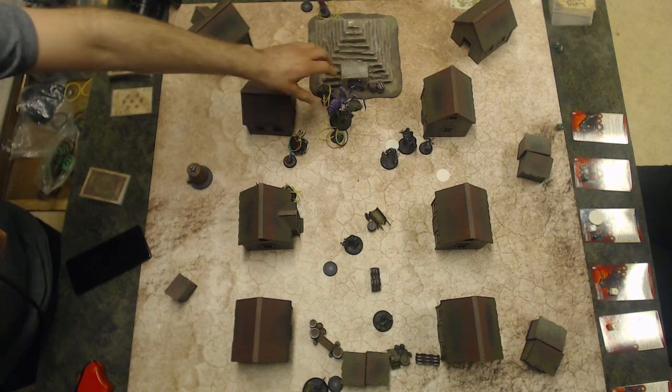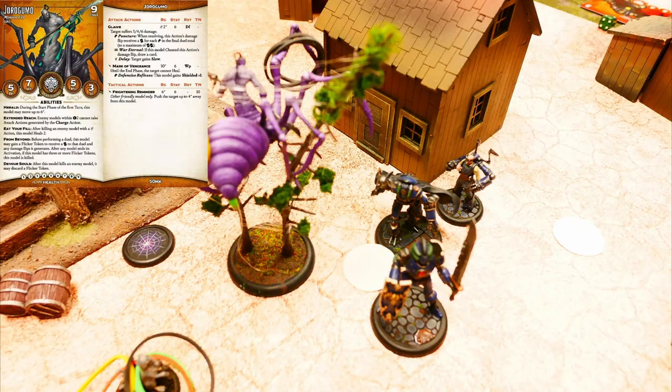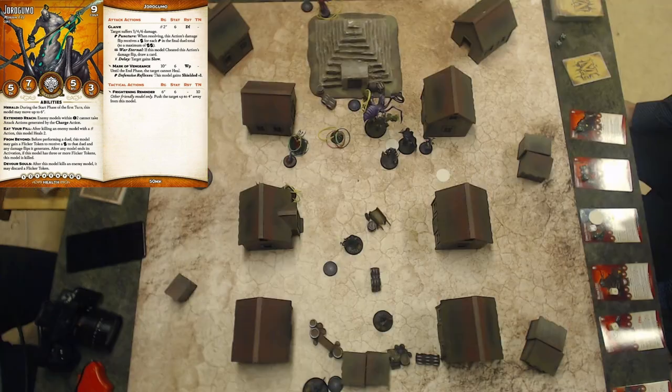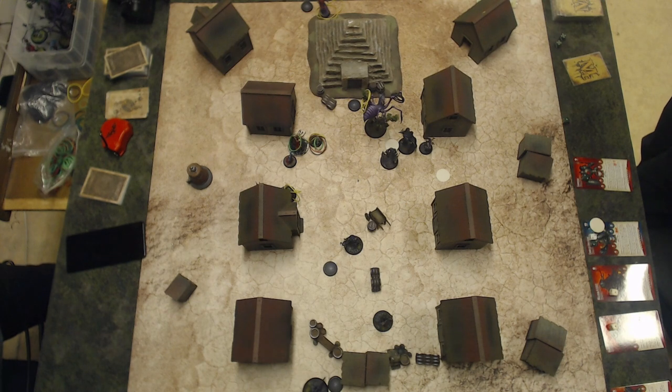Round three. Yurugumo activates first and charges the Warden and the Guardian, attacking the Warden. Bonus action, frighten reminder on the tiny cat, pushing it back. The Warden takes two damage and has three life remaining. The Warden and Guardian are now standing on a hazardous terrain effect while also being in engagement range with Yurugumo.